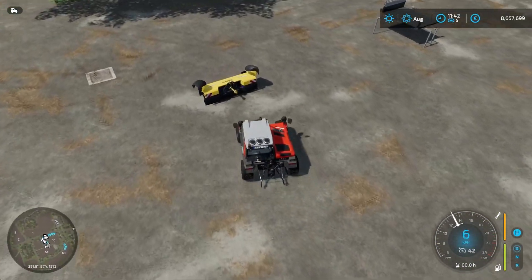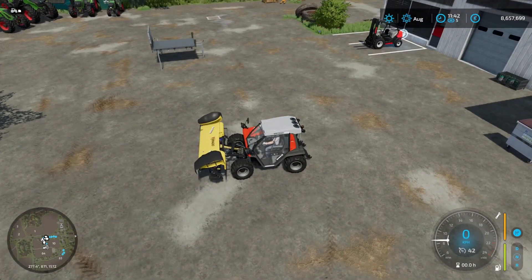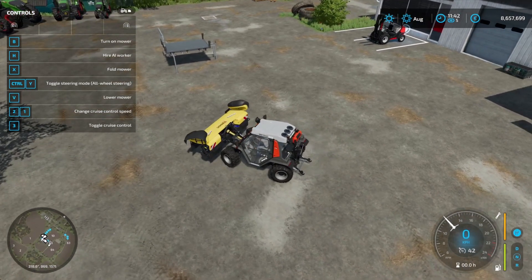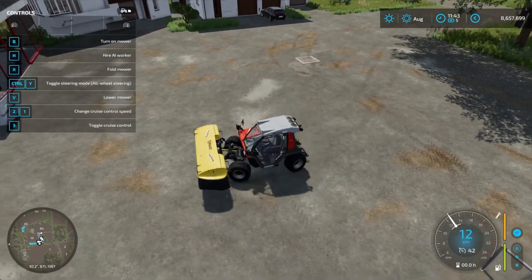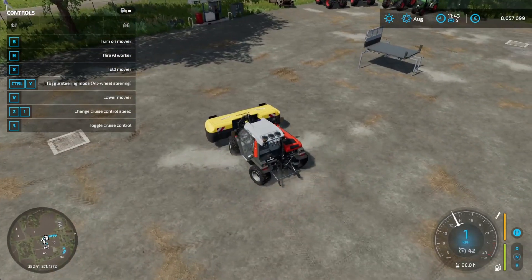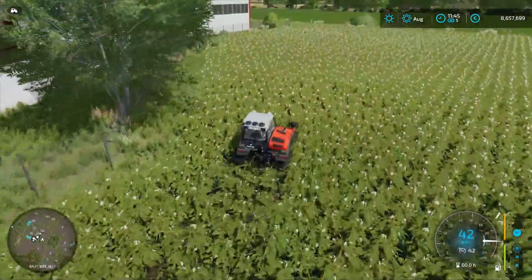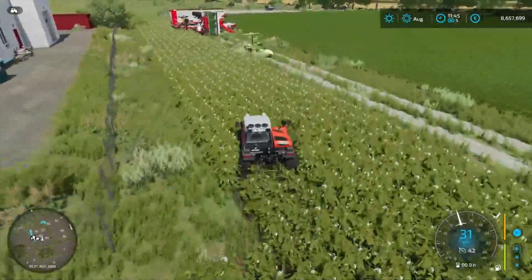Just real quick, we'll take a look at the Tornado 306. Looks pretty standard — pretty wide coverage there, I like that. We'll quickly go over the rest of the implements. I think we've got the basics of all of it at this point.